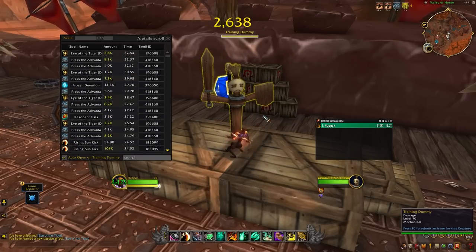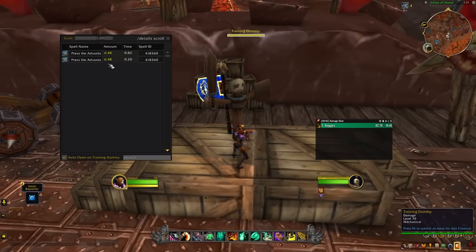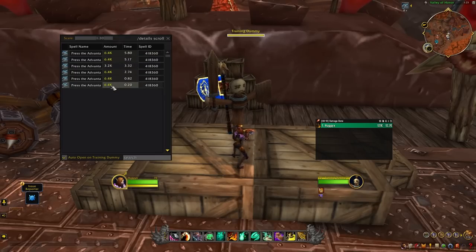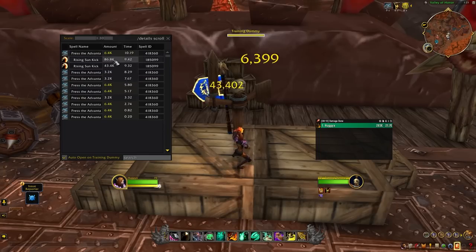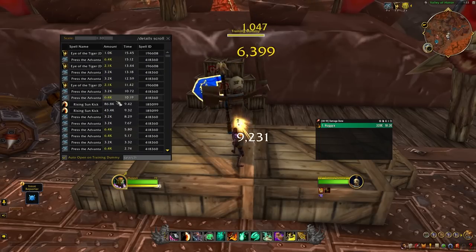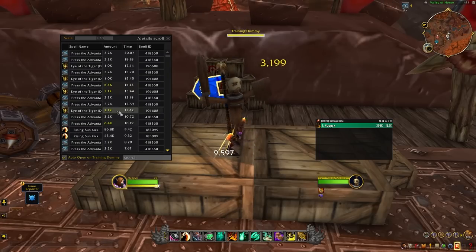Moving on to the spec tree, I wanted to see if Facepalm would work. For those who don't know, Facepalm is a 50% chance on your Tiger Palm cast to do 200% more damage — obviously insane. This does apply to Keg Smash and Rising Sun Kick, meaning after you cast an RSK, it has a chance to replicate dealing 200% damage. Press the Advantage does read that the ability deals damage at reduced effectiveness, so this might not be currently tuned properly, but we're going to test how high we can get.